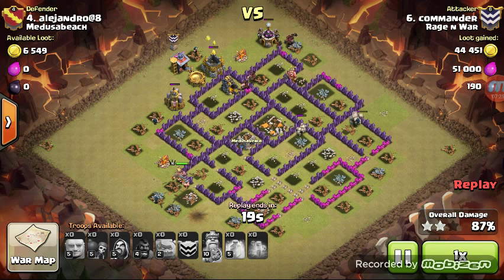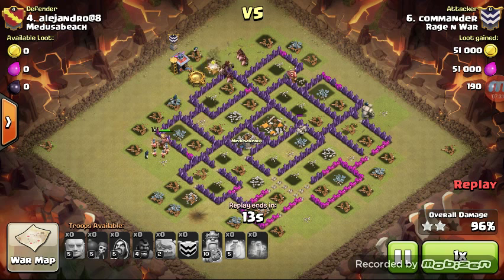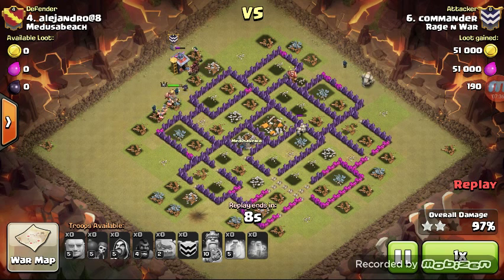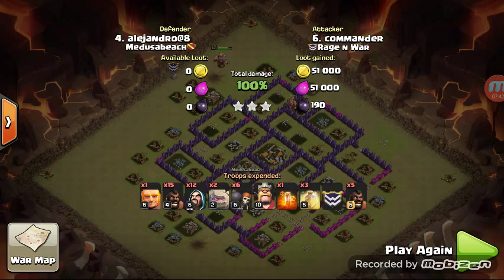The reason that was possible — that first GoWi portion with just two Golems and seven or eight Wizards — pushed so deep into the base it allowed his remaining Hogs to have just a small area to work in. And once again, completely demolishes a base. Our last attack is also going to be from Commander.